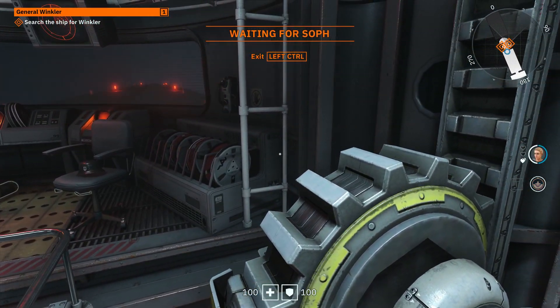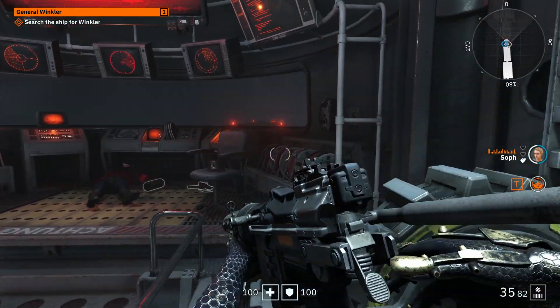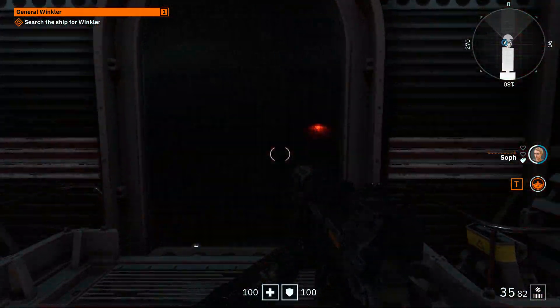Wolfenstein Youngblood sees us return to an alternate past, assuming the roles of BJ Blazkowicz's two daughters — one at a time with co-op play.